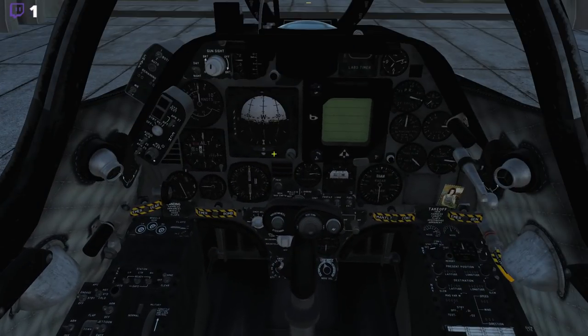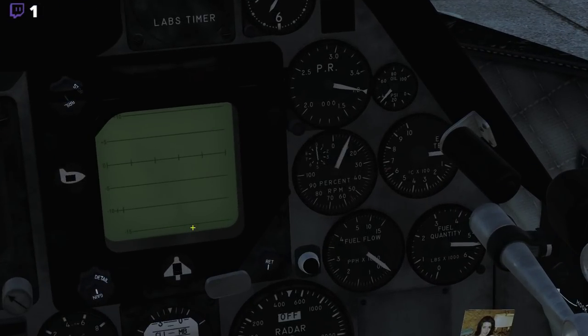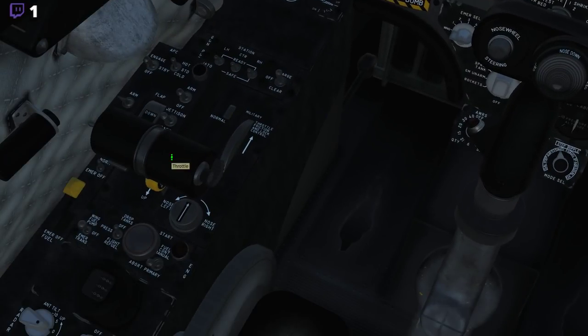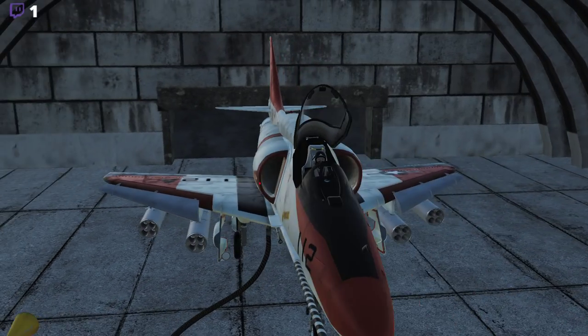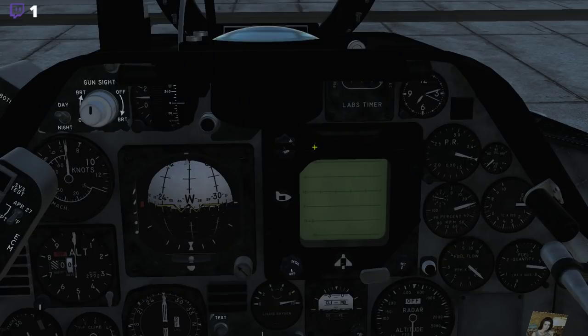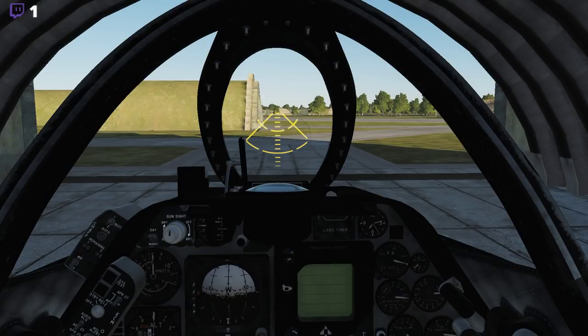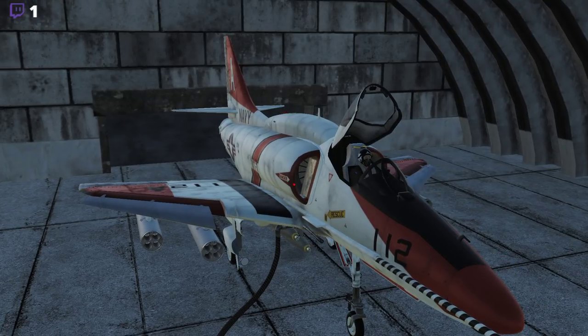Engine start. We've already connected the ground power. At 5% we move it into Ignition, at 20% we move it into Idle, and into Idle. Engine RPM should steadily increase — and it is increasing. Very nice.